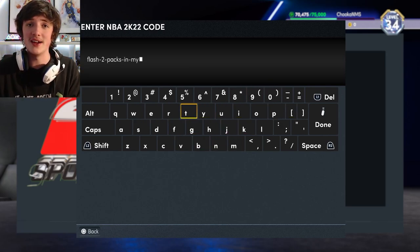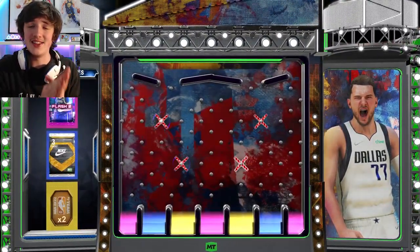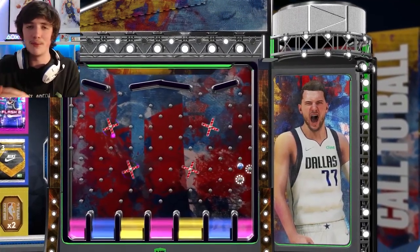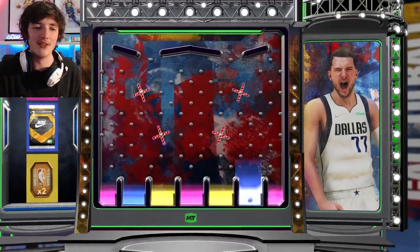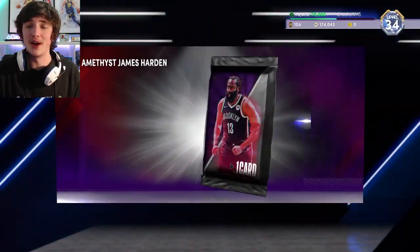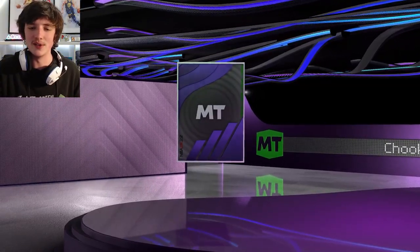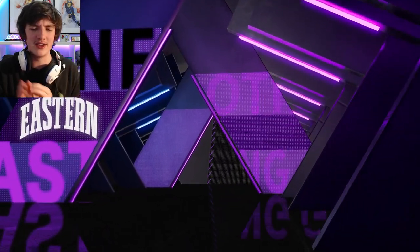This is the Flash 2 locker code. If you're watching this episode when it comes out, tomorrow Sunday at 12pm Melbourne time I'm giving away a free Pink Diamond Anthony Davis. All you have to do is be in the stream. Unfortunately we don't get a Flash 2 pack, however we do get James Harden from doing five unlimited wins. It was quite sweaty online — I was fortunate enough to go 5-0, but there was very heavy competition during the unlimited phase.